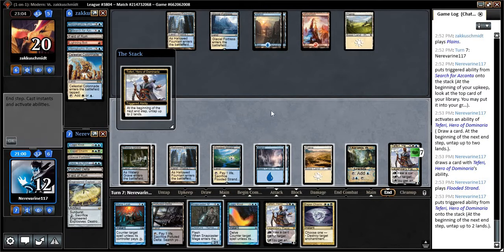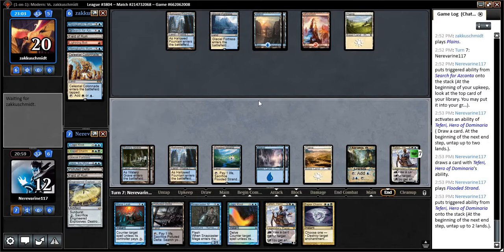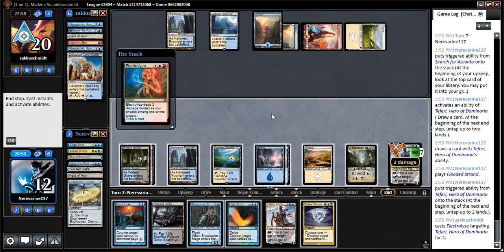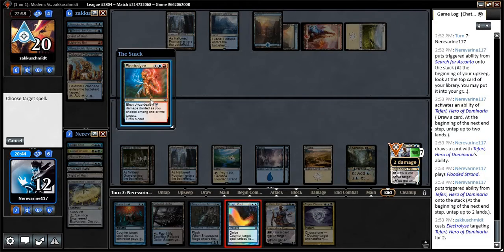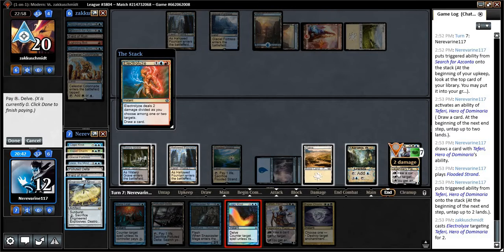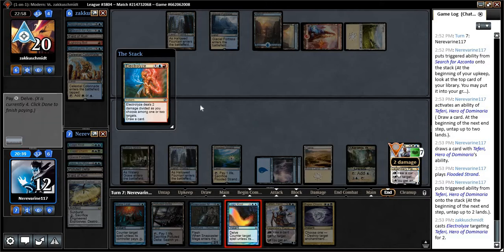We're going to save this Snapcaster. Engineered Explosives — 1, 2, 3, 4, 5, 6. Yeah, we'll get that in there. So our opponent does have a lot of ways they can use to kind of manage our Arts Ferry here, so to speak. But we'll just continue to put on the pressure if we can. Electrolyze and draw a card — I'm not in love with that. So this Mana Leak doesn't counter it, Logic Knot does. So if we Knot here, we still have enough: 1, 2, 3, 4. Done.